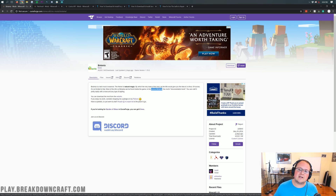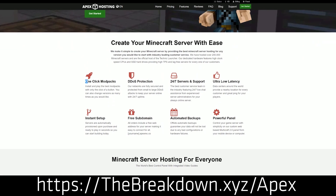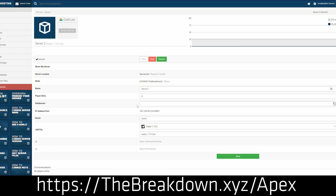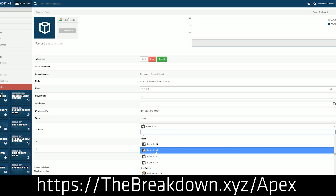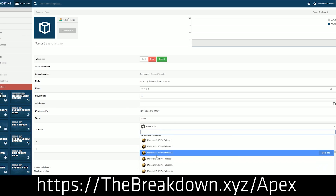But first we do have a message from our sponsor, which is Apex Minecraft Hosting. Go to the first link down below — thebreakdown.xyz/Apex — to get an incredible 24-hour DDoS protected Minecraft server for you and your friends. We actually love Apex so much that we host our own server, play.breakdowncraft.com, on them. So if you're looking for a great server with incredible performance, DDoS protection, and that is super easy to set up and use, go to Apex at the first link down below.